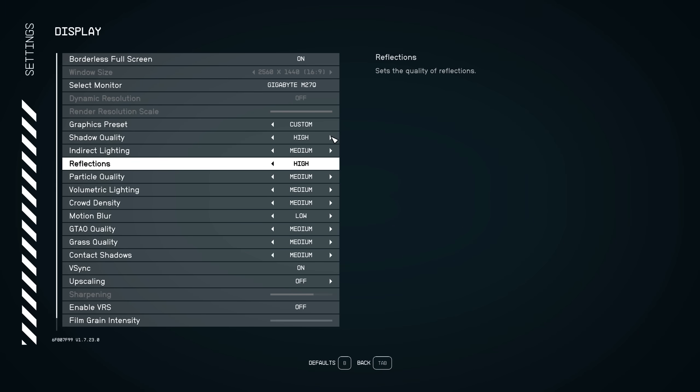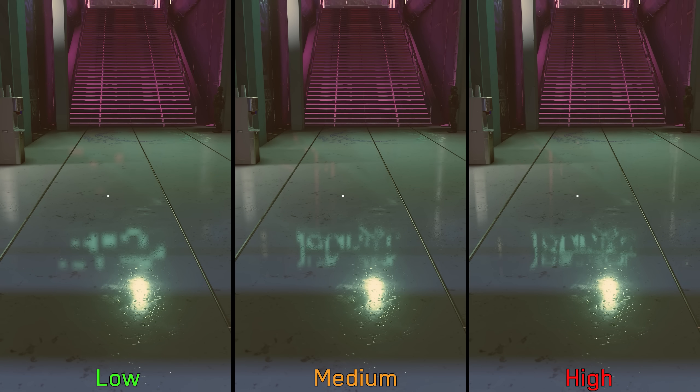Reflection is next, and this setting controls the quality of cube maps used for reflections. Performance-wise, going from low to medium costs around 1%, and to high 5%. I recommend medium reflections.